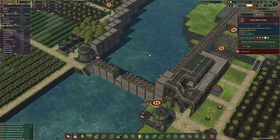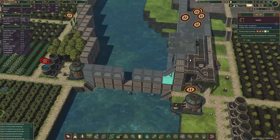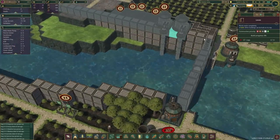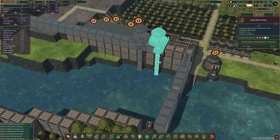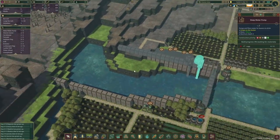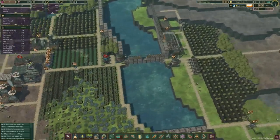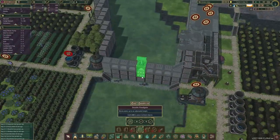Yet another day in our beaver colony — 3.8 days until the drought is finished. The builder beavers are pretty busy completing all this stuff, and I think two more levees and we can have this new fancy water pump in place as well, which is fantastic. Come on beavers, let's get this done — and now we can actually unlock the double floodgate in here, perfect.